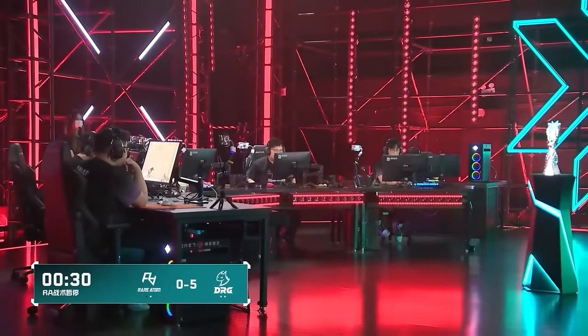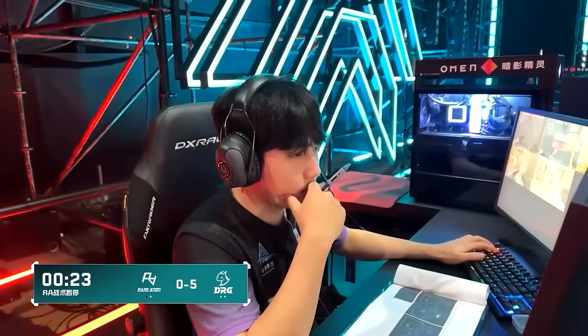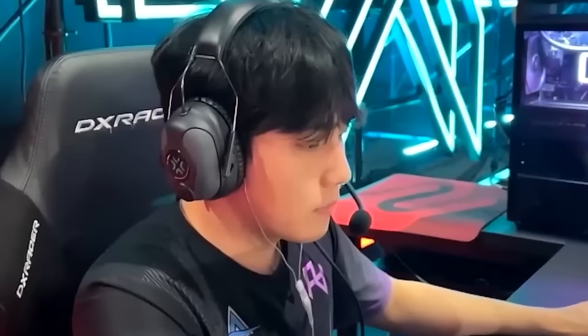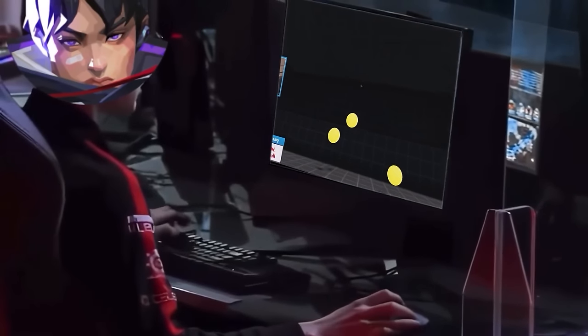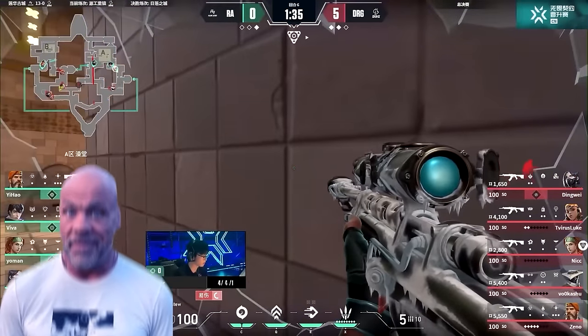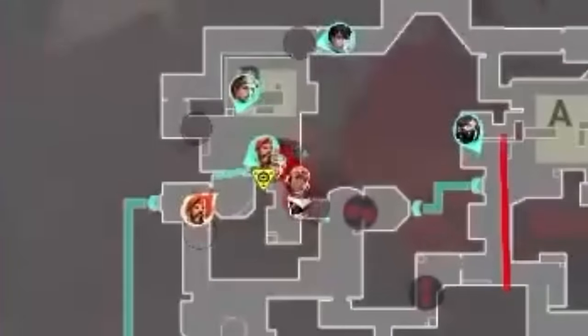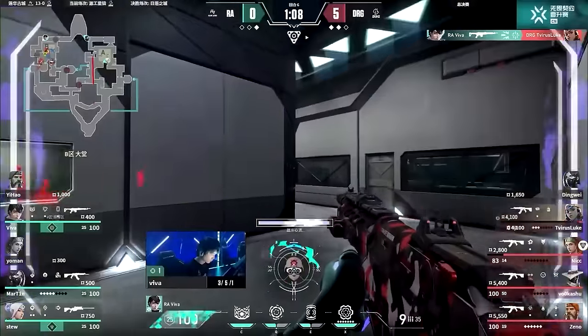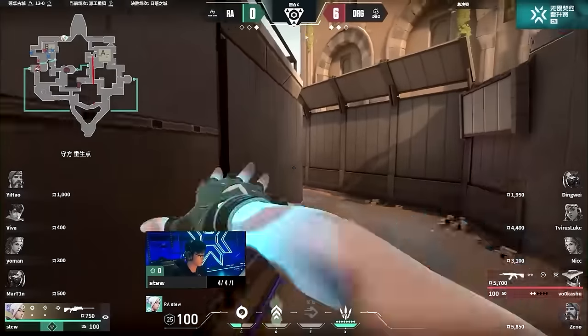Rare Atom take a timeout to regroup and figure things out. Out of the timeout, Viva uses vulnerable to zone Jett while trying to set her up on this line. But DRG decided to run it down B, where Rare Atom got plowed. ISO did make it an even 3-on-3 before losing that advantage, and then ultimately the round. Why aren't we giving our duelist the Vandal? This dude literally needs to get a kill to use his signature, so why not make sure he's put in the best position possible to do so — especially when his ult is online? That requires him to take a raw aim duel!